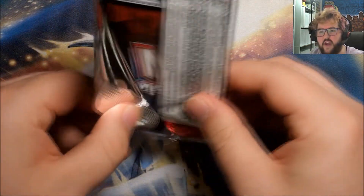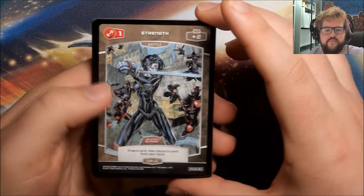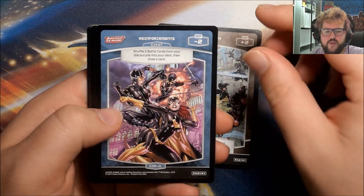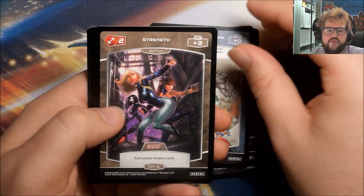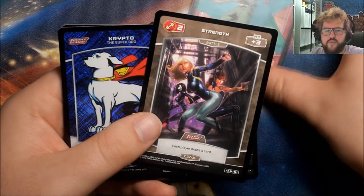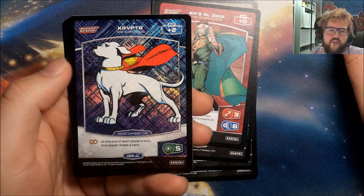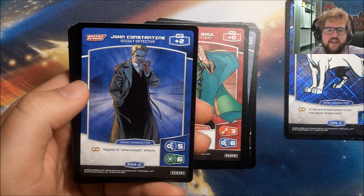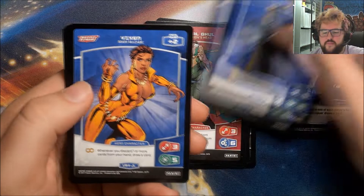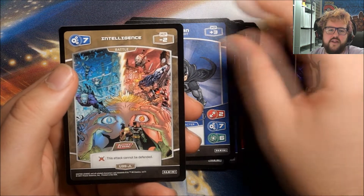I think for Metacross the only set I don't really have any of is that Attack on Titan set. I have a decent amount of Justice League, Green Lantern, and Batman. Got a Strength, Reinforcements, Special, Resurrection of Power, Strength — dropped a Ra's al Ghul there — but we got a Foil Krypto the Superdog, very nice foil that one, love Krypto. Our Rare is John Constantine, got a Vixen, Strength in Numbers, Batman, and Intelligence.